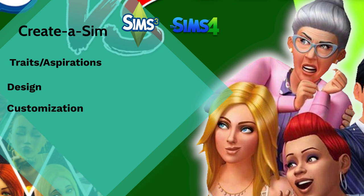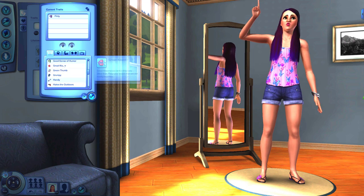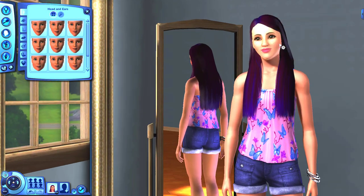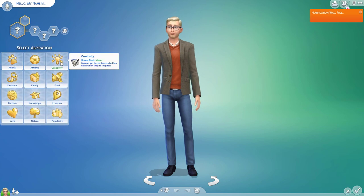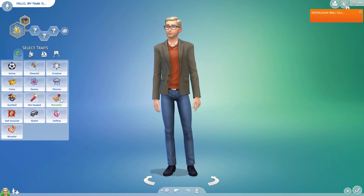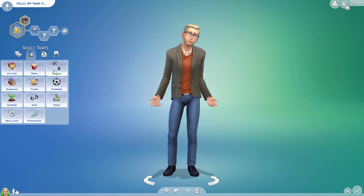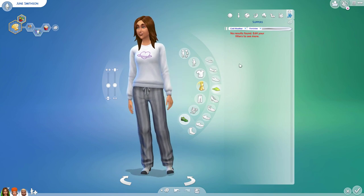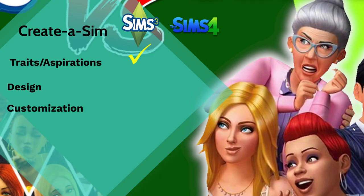Moving on to Create-a-Sim, starting with traits and aspirations. In the Sims 3 you can choose five individual traits from 60 total, and based on those traits you choose a lifetime wish — 32 lifetime wishes in the base game. In the Sims 4 there are 23 aspirations across 10 categories, but you can only choose three traits plus one assigned by aspiration — 27 traits chooseable plus 11 additional assigned ones. There's just so much more choice in the Sims 3, so this one goes to the Sims 3.